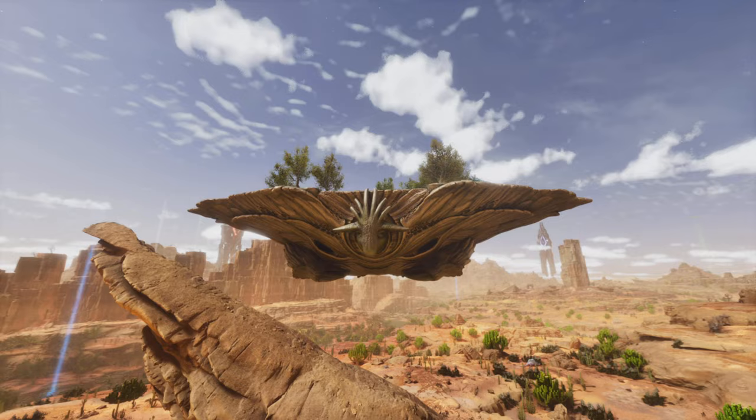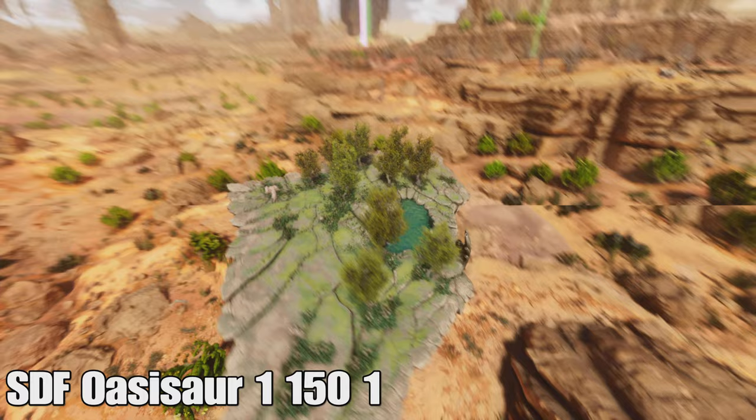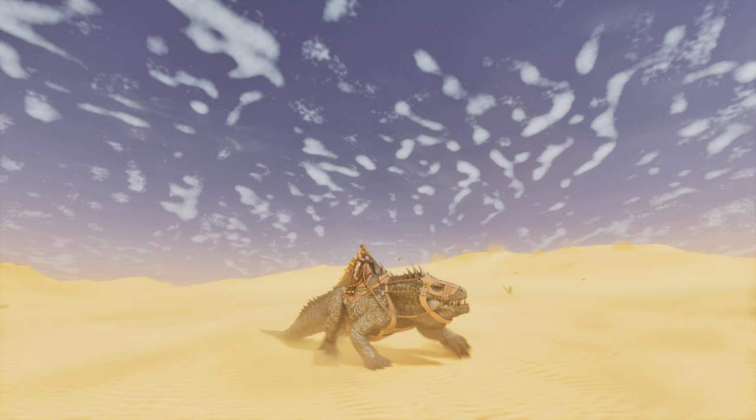Next we have the Oasisaur, which is part of the new Bob's Tall Tales pack. You'll need to buy that DLC if you want to spawn this one in — it's around $30. The spawn command is SDF Oasisaur — just the name, and that'll spawn it in. It doesn't need a saddle or anything; you can just ride it automatically.